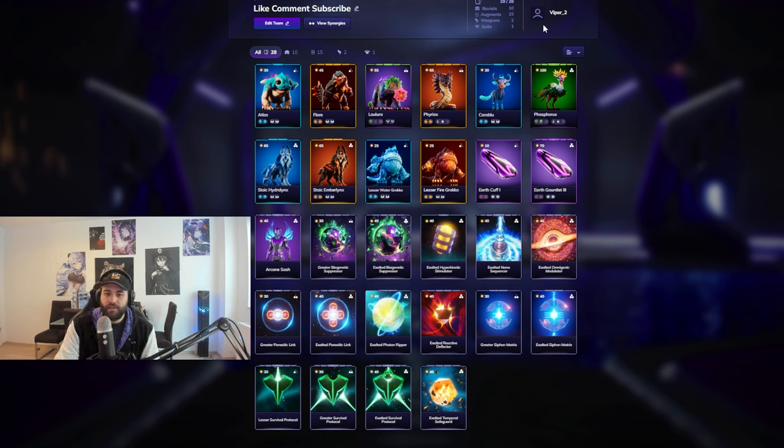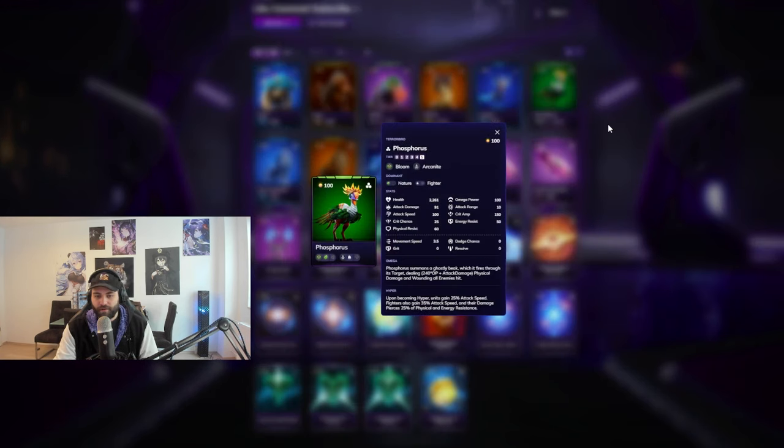The last thing, which is probably the strongest part of the team, is what we are playing around and bonding our ranger with. This is the core of the team - Phosphorus, the Bloom Arcanite, has super high base stats, is a high-damage melee carry pseudo-assassin alluvial. Its ability has infinite range, and if you angle it correctly - as covered in a recent video - it will probably stay in the meta forever. Even after several nerfs in the current patch, it is still one of the best things in the game.